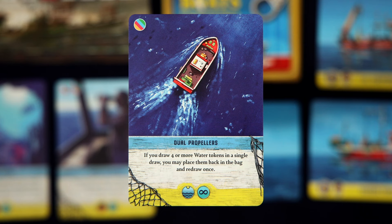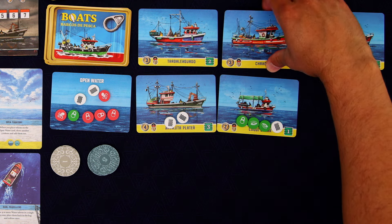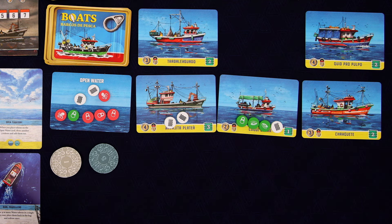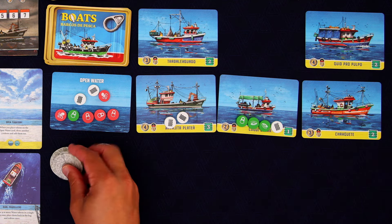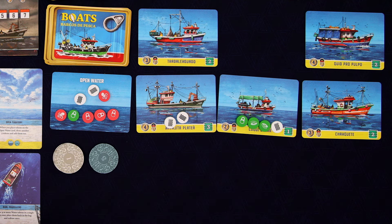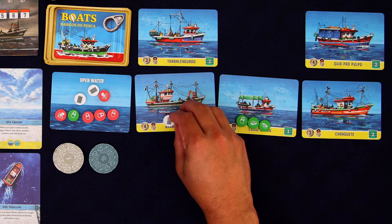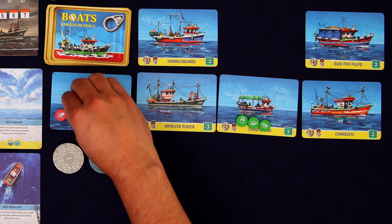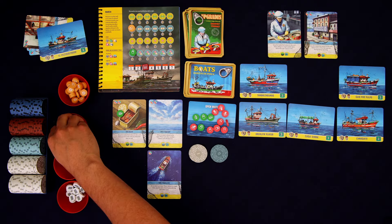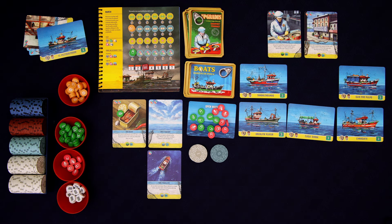I now think I do want to get one of these boats. That will cost three. Then two upkeep — we don't have to pay the upkeep on the one we just got. And we're going to be getting some massive spawning here: four octopus and three mussels.